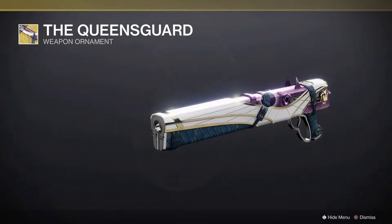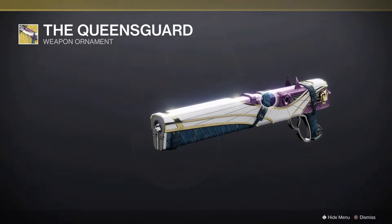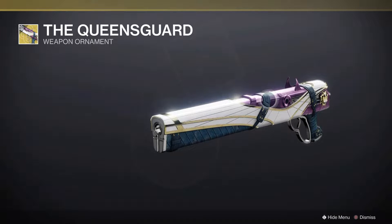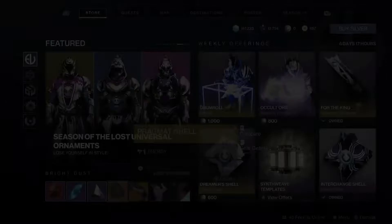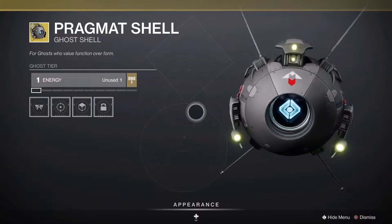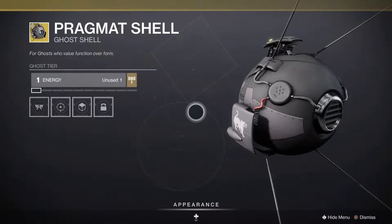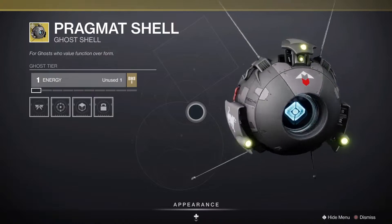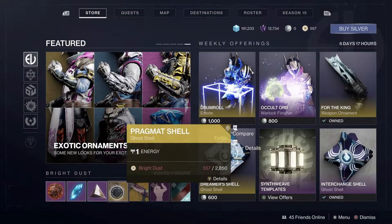I said this last time I was around — this one isn't one I would prefer, just because the one they added back during Season of the Drifter was so much better, and I liked it so much better. Also, the Pragmat Shell — this one goes to the Pragmat set. It's hard to say what this is supposed to look like. It says value function over form, but at the same time does look pretty cool.